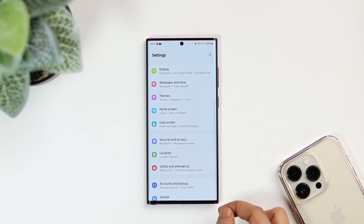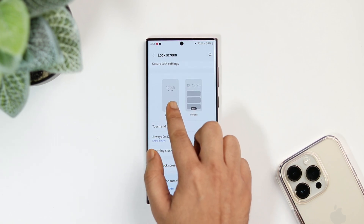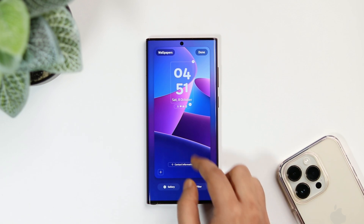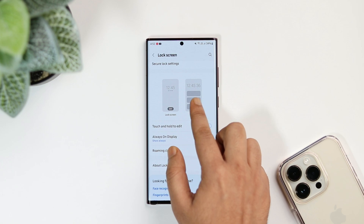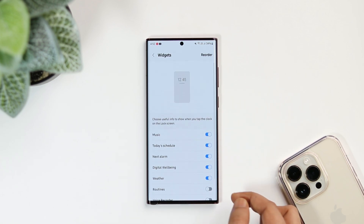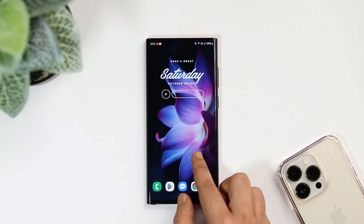Apart from this, one change that I've noticed is when I go to settings and then to lock screen, here you have this brand new interface where you can easily customize and change the entire look of your lock screen. If I tap on this widget section, I can easily manage all my lock screen widgets. So that's the only change that I've noticed in Beta 4, and now let's take a look at all the animations one by one.